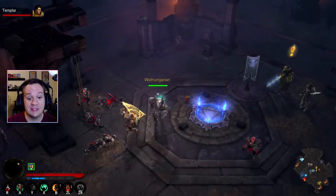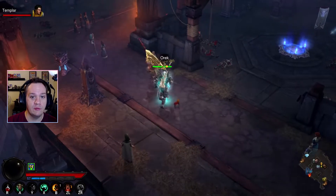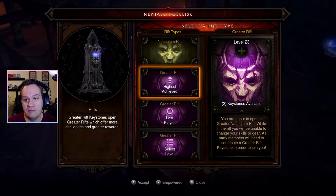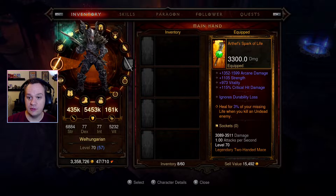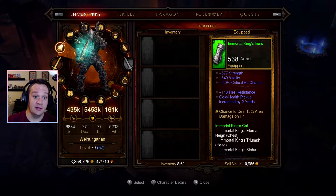Hello and welcome to the Switch Underground. My name is Danny and I wanted to get started on our journey to a Greater Rift 100. The first rift we're going to run, we can do it at level 23, but I'm a pretty fresh 70. I just completed getting all the gear for my Immortal King's build — the set gear.